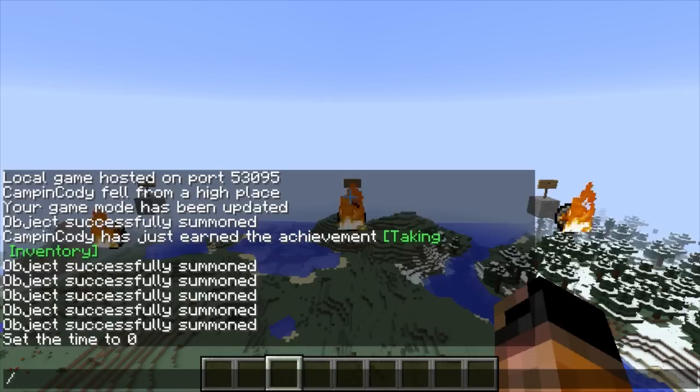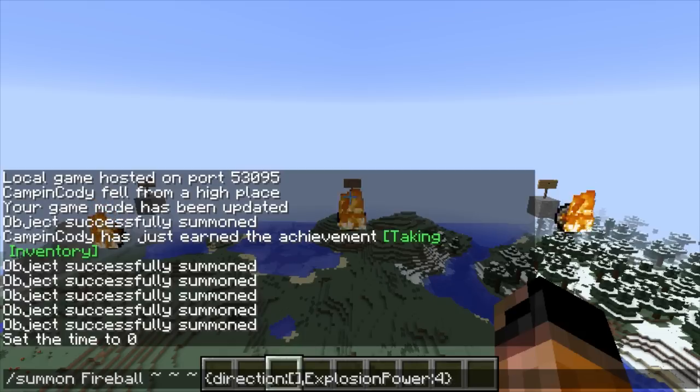When you summon a fireball, you can summon a normal one or you can type in the full command. Just copy it exactly — take a good look at it, maybe write it down, or pause the video for a second.